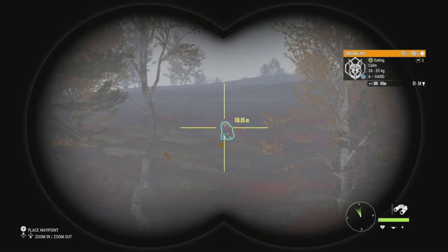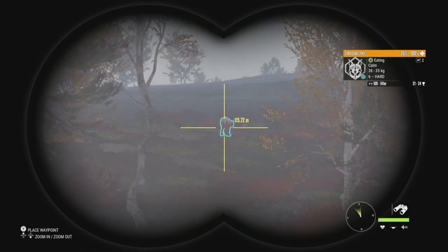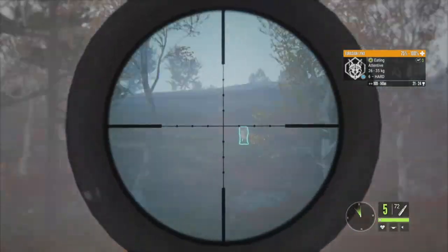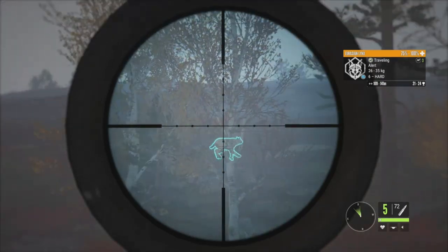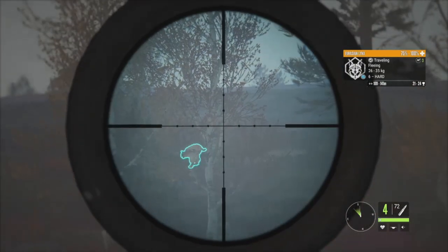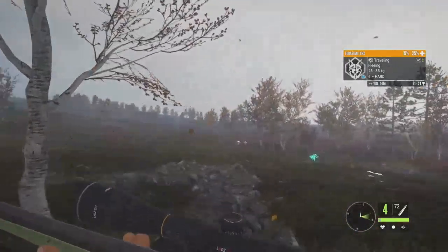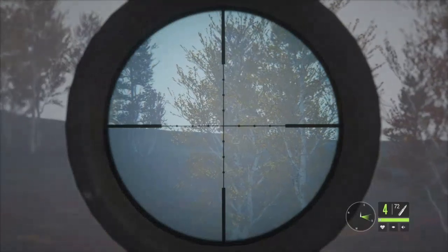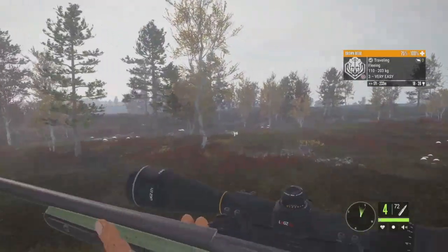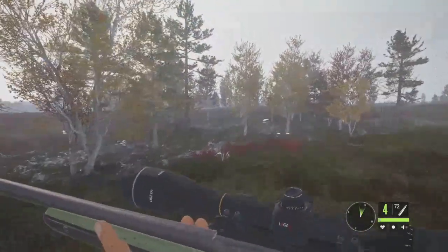Right there we have a level 6 Eurasian Lynx, 21 to 24 for assessment. We're probably not going to be able to get too much closer because the wind is absolutely terrible. He's already attentive and alert, so we'll take that shot now — 50, 75, 25, he's going to be down very quickly. We had a brown bear up here but she's fleeing, just a level 3 female 18 to 20. Since she left, we'll just get over here and collect our Lynx.